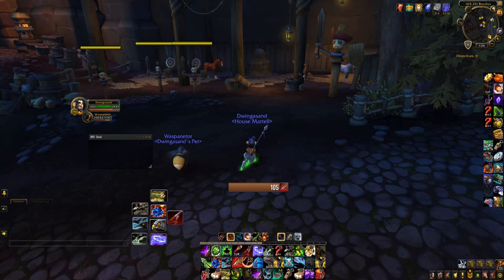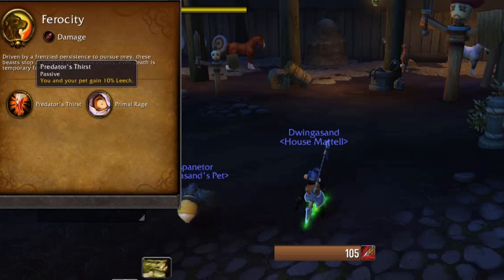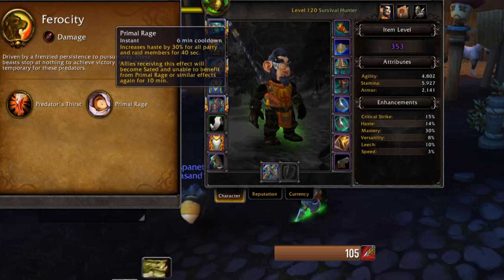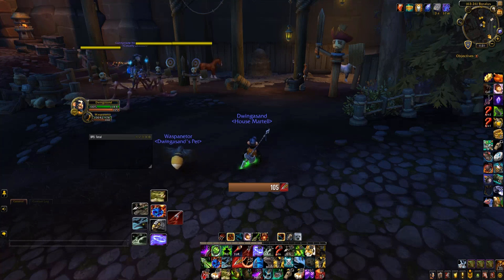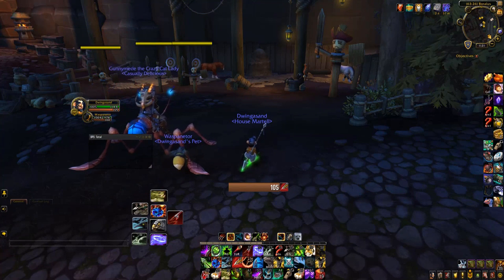Lastly, this one isn't really a PvP pet, but it's something we as hunters actually bring to groups. This is a wasp, which falls under ferocity, and it gives you 10% leech. You also get Primal Rage, which is Heroism. I like to use this one in dungeons especially when we don't have a shaman — you bring Heroism to the group, which is pretty cool for us.